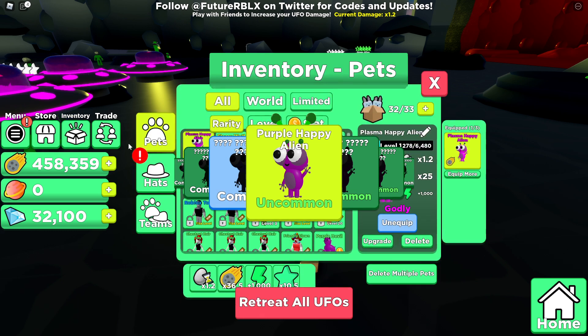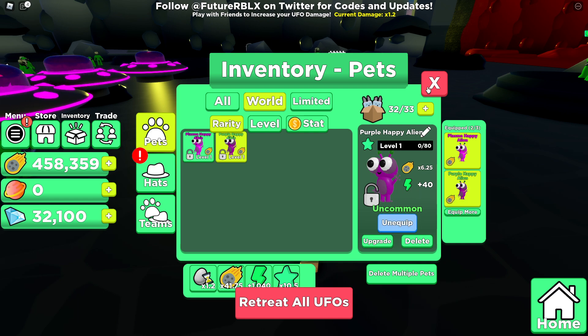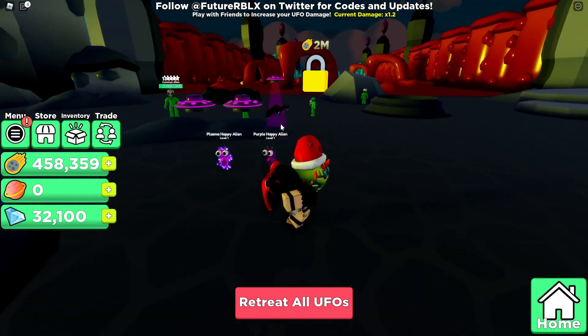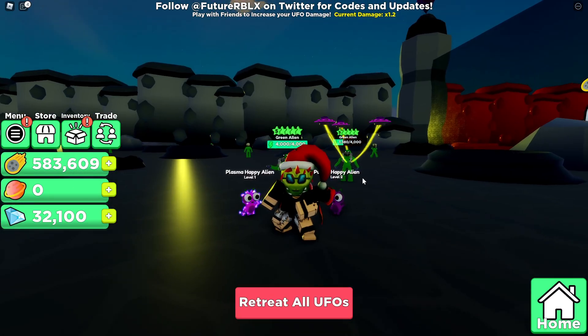I don't think it will be better, but it could be. Let's go ahead and save my world. It's actually pretty good, but it's definitely nowhere near as good. We are going to get that coin multiplier though — we definitely need that coin multiplier, it's going to help out a lot. Now if we go ahead and kill one, we're getting a little bit more.